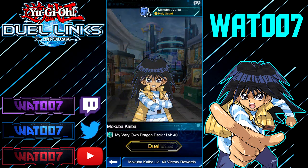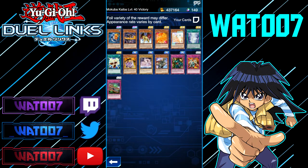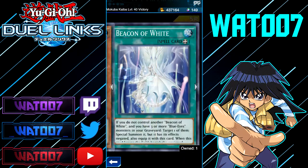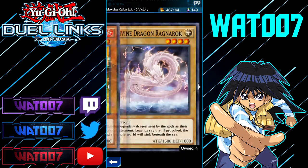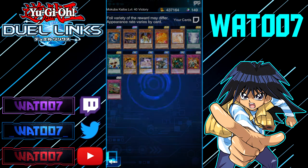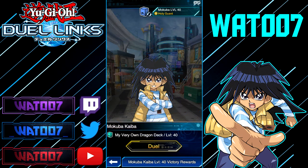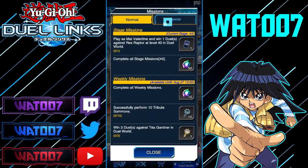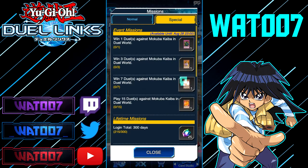To get him, you have to battle Mokuba Kaiba at level 30 and 40 and hope that you'll drop a copy of Kid Moto Dragon, which is really hard because there are a lot of different drops in this game. Luckily, I'll show you a farm deck that will help you farm against Mokuba Kaiba at around 7,000 to 8,000 score. Also, you can get a free copy of Kid Moto Dragon if you win 7 times against Mokuba Kaiba — so that's a guaranteed copy.